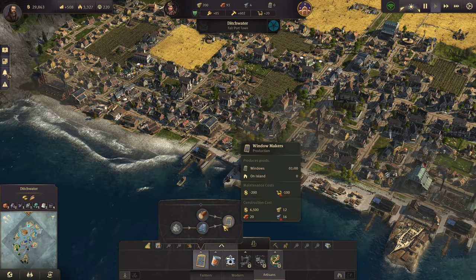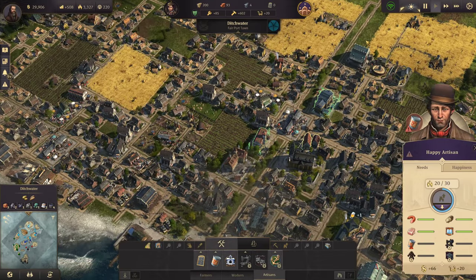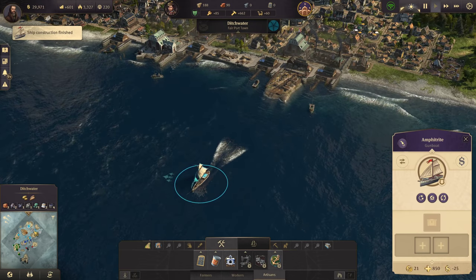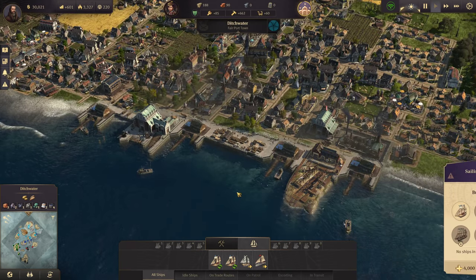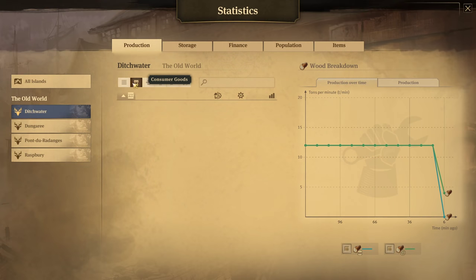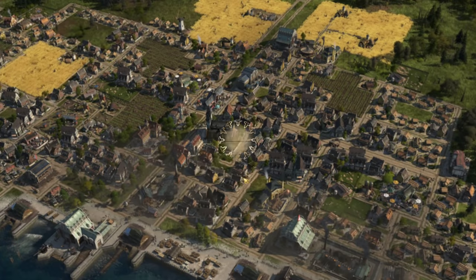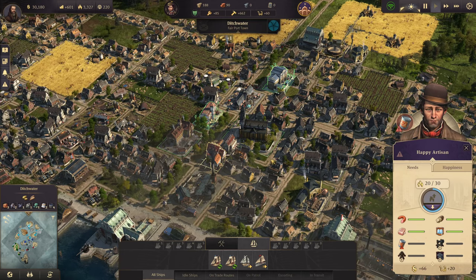Even with maximum canned food coverage, one canned food chain covering the maximum number of artisans it can — it's a loss. You make about 0.88 coins for every one coin spent on a canned food chain. It's not worth it early on. I like to go ahead and get up to sewing machines, which is actually a decent profit.